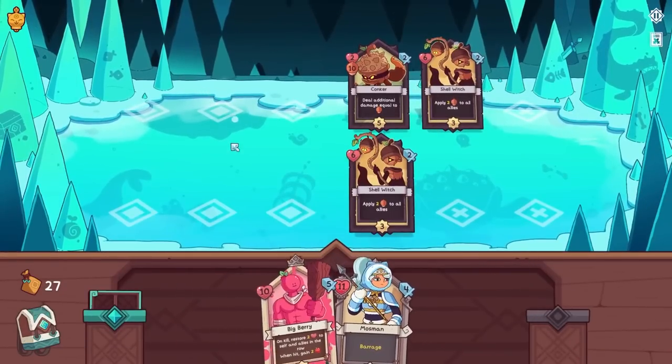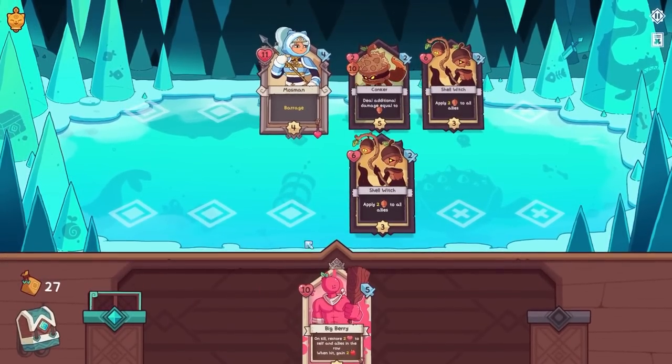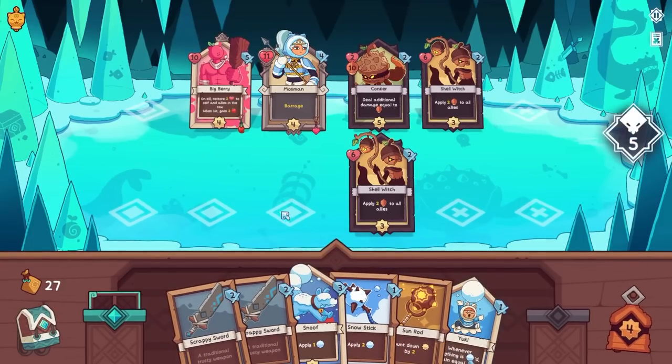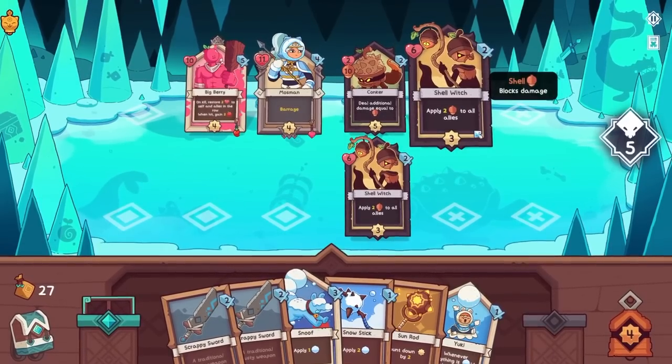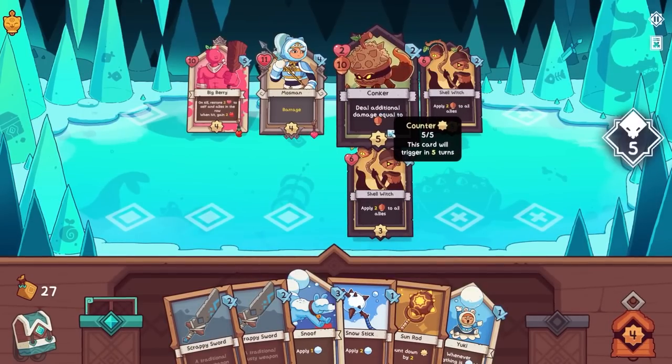Maybe we could make Woodhead the primary damage source somehow. Okay, so we're going against shell people — not bad. We are not going to outpace some of them. Apply two shell to all allies — so they're going to shell themselves, deal additional damage. Holy cow, that is a lot of damage. We've got to slow them down.